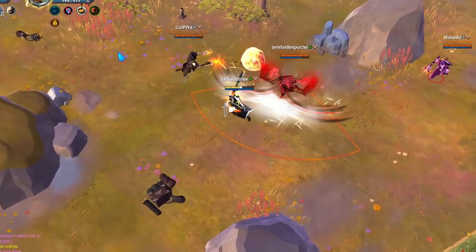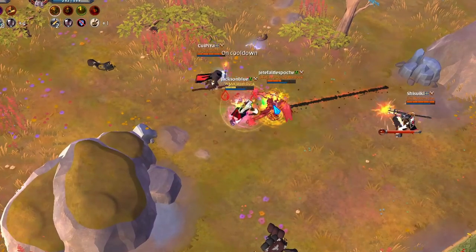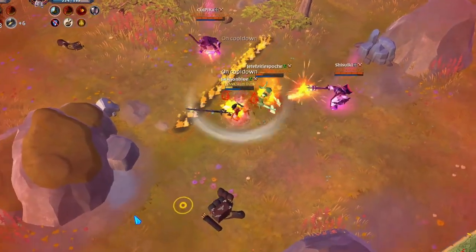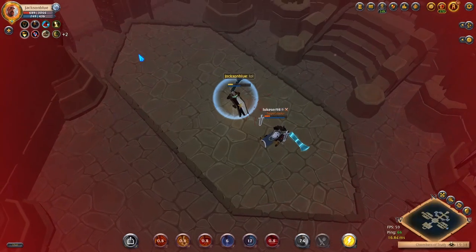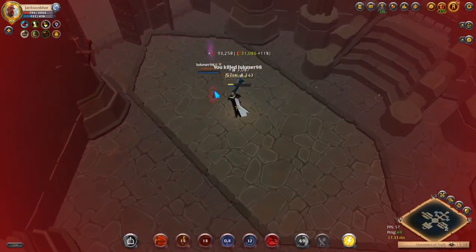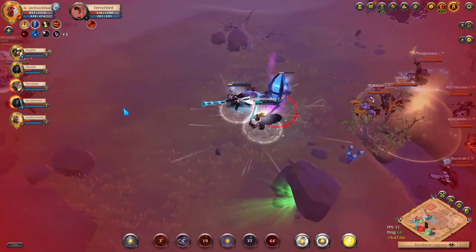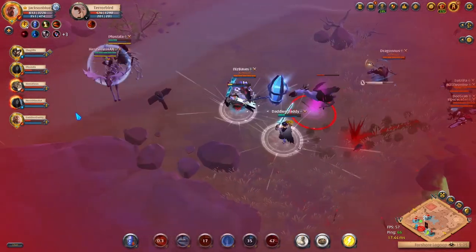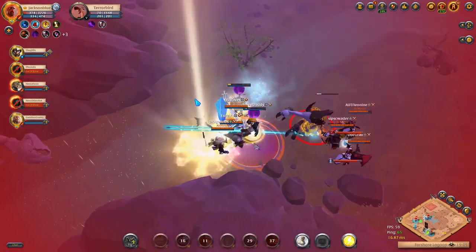One of the best parts of this ability is the freedom you have in using it. Unlike the other swords, your damage is not dependent on having 3 charges. Since you get full damage even without charges, a 0-charge Fearless Strike is perfectly fine for finishing off enemies. If you need to, you can also just use the dash as an escape or a gap closer. That doesn't mean you should always use your E at 0 charges though, because the resistance shred is one of the strongest debuffs in the game.